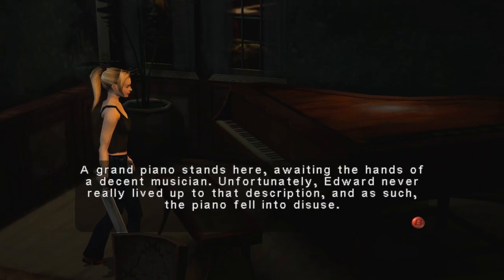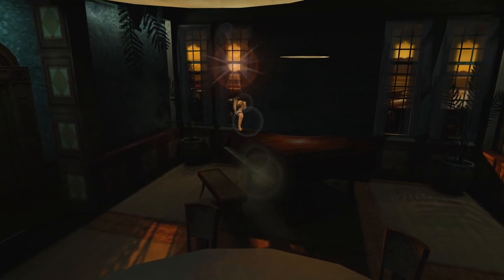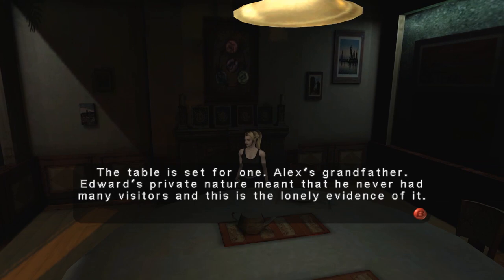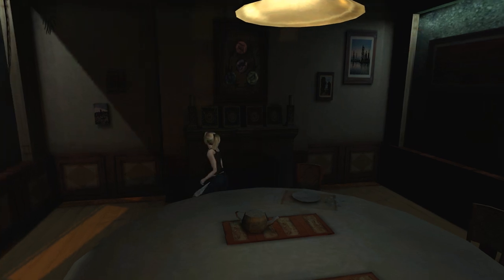A grand piano stands here, awaiting the hands of a decent musician. Unfortunately, Edward never really lived up to that description, and as such the piano fell into disuse. The table is set for one — Alex's grandfather. Edward's private nature meant that he never had many visitors, and this is the lonely evidence of it. I'm sorry, that's hilarious.